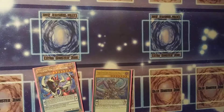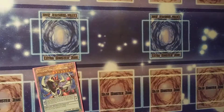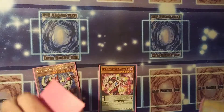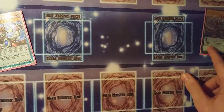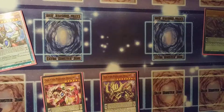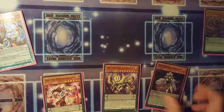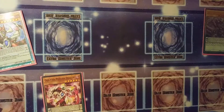If you want to summon a level-five monster, you tribute and normal summon. Or, if you set a scale of four on one side and eight on the other, that means anything between four and eight — a five, a seven — you can pendulum summon. You can't summon a three that way though; it's outside the scale. So you're minus seven cards to summon and combo off. That's pretty cool.